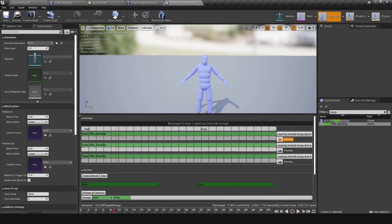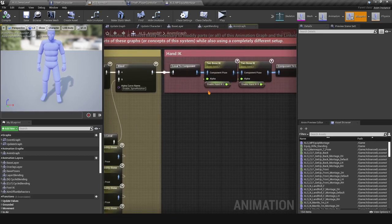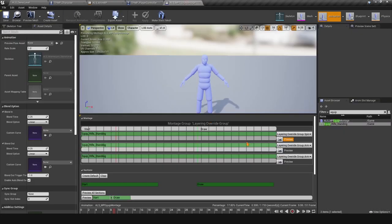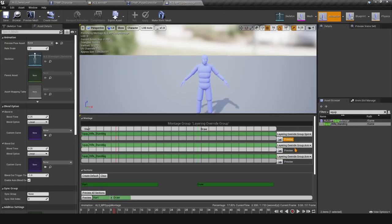This is the proper way to play a montage in ALS — use the Layering Override Group. You can experiment with blend options or try modifying their BP. If you're not happy with the results it also depends on the montage and animation type. I don't have extensive experience with v4, but using the layering override group is definitely the right approach. Let's move on to making the rifle and pistol animations work.